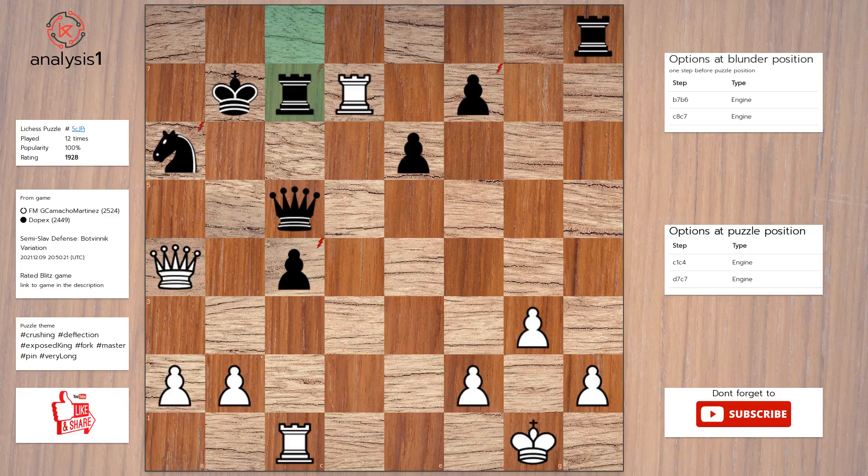Let's continue. Threats in this position are: rook takes pawn, rook takes rook check, queen takes knight check, queen takes pawn, rook takes pawn.